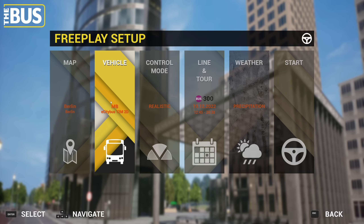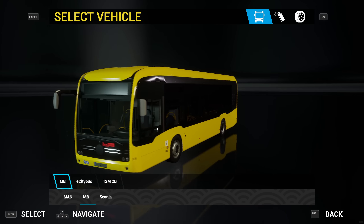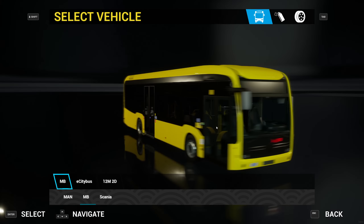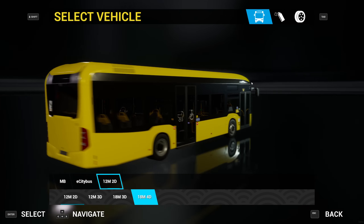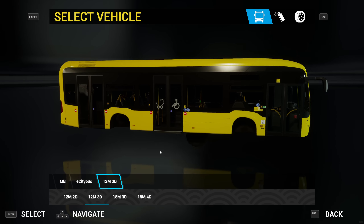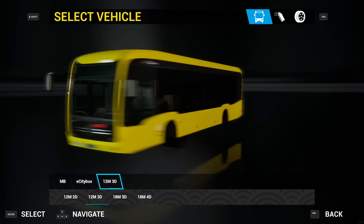There have been a couple of little updates. We've got the eCitaro bus — the MB eCitaro. The menu is a lot nicer now; you can actually see from the menu what bus you're picking. If we click MB eCitaro, you've got a couple of different versions: a two-door version, which is what BVG actually run, a three-door version, and a four-door version. These are all fictional but nevertheless really welcome.